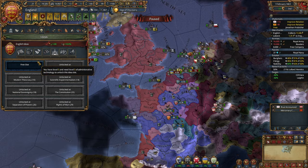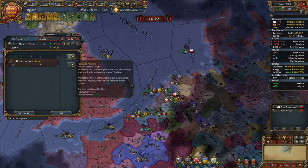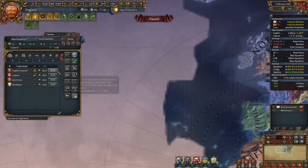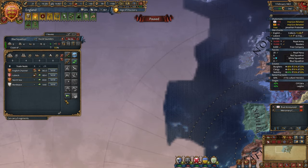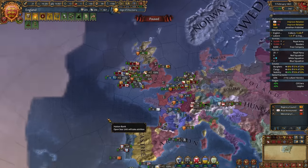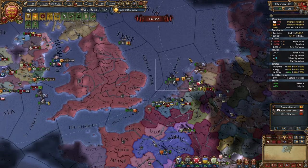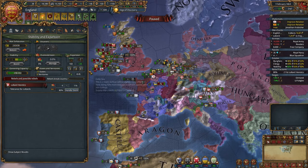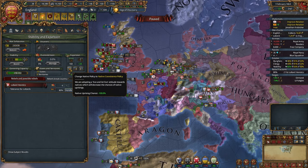First idea group is going to be Exploration. There was a Genoese guy who said we can sail to India right through the west — I think his name was Christopher or something, but doesn't matter. I want to see for myself: if I'm going to get to India, I'm going to become rich. Let's get colonists — never know what we'll need. Besides, we'll be able to get a Colony Range Advisor, which is really good.